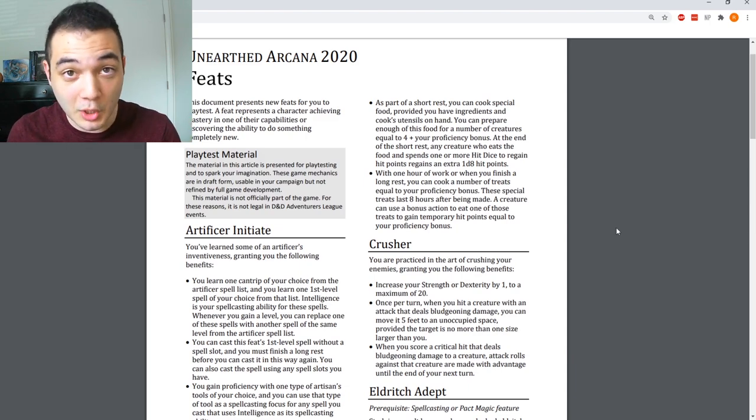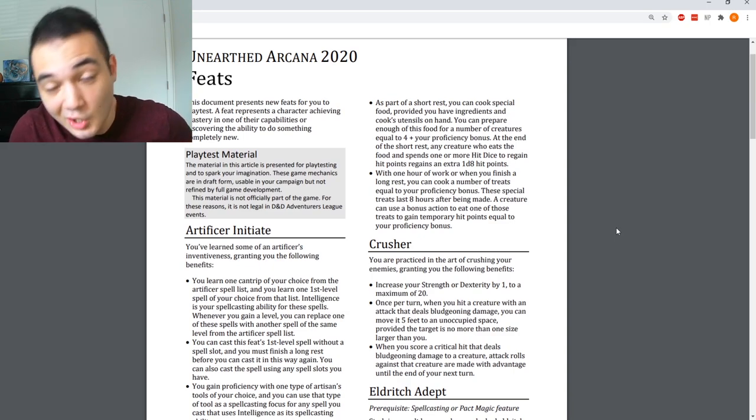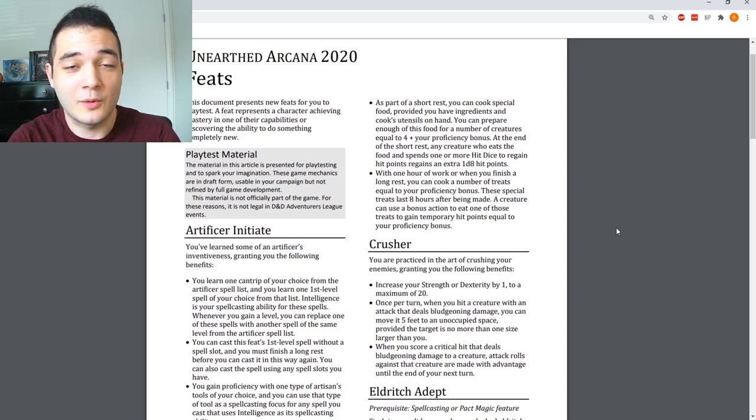To avoid this video being too long, I'm going to go ahead and get started. The UA I'll be looking at is all these new feats — 16 brand new feats that Wizards of the Coast has just put into playtest. Some of them seem pretty cool. I haven't really looked at the document yet, so I wanted this to be a fresh look at something I haven't really seen before.